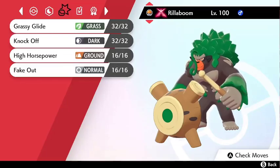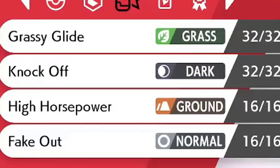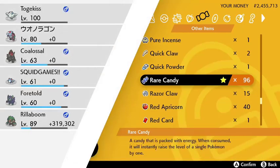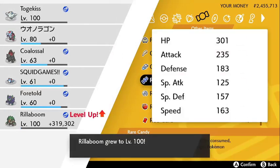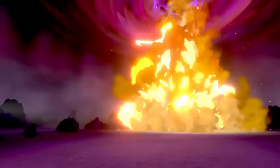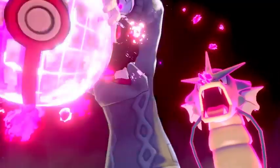As an example, this is the final moveset that I want for my Rillaboom, and as you can see, Knock Off is among these moves. You're probably going to need experience candies for this part. The next step we want to take is to get your Pokémon all the way to level 100. We need to do this so that we can access the Hyper Training feature at the Battle Tower in Wyndon, which will allow us to max out any imperfect IVs our Pokémon may have.